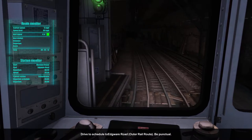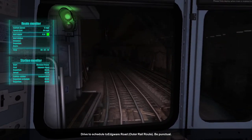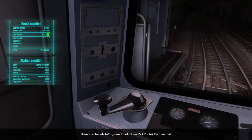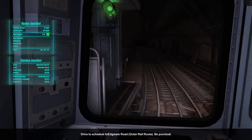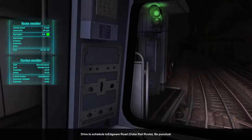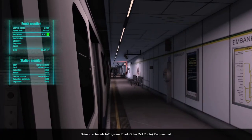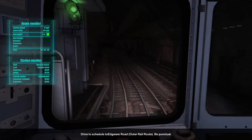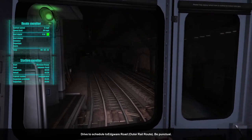Arriving at Embankment — slightly early, not as early as before. There are some screens by the platform that I'm talking about; they don't work unfortunately. These people are getting on as we're departing in five seconds. Off we go — the next station I believe is Westminster.